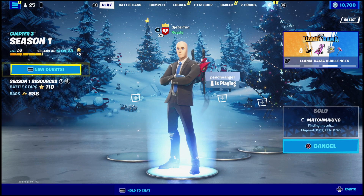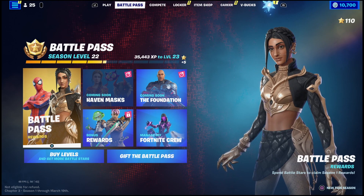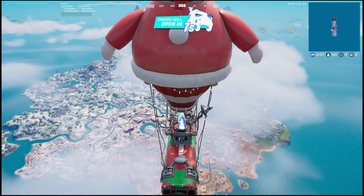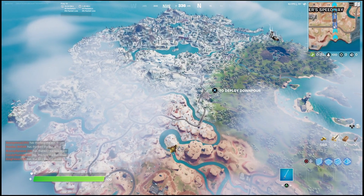So in today's challenge, what we have to do is ram a snowman with a vehicle. There are a few different places we can do this, but I'll show you guys one of the easiest ones. All you have to do is drop into a solos game, and we're going to be heading over to the exact snowman location. You can land right at the best location where there is a snowman and a car in the exact same spot.